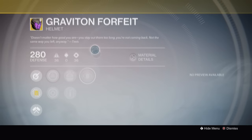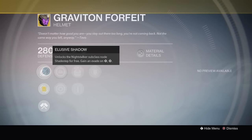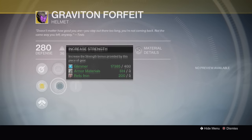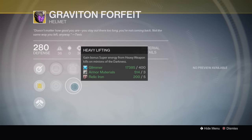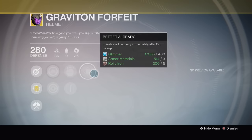Graviton Forfeit — the hunter helmet that gives you the roll-y thing that you don't normally get. That's what it does. It's quite nice, because then you can spec something else and still get it, if that's something you want. Intellect and strength — like it. That's very good for the Nightstalker subclass. Ashes to asset, very nice. And heavy lifting, meh. And better already — see, I like this.